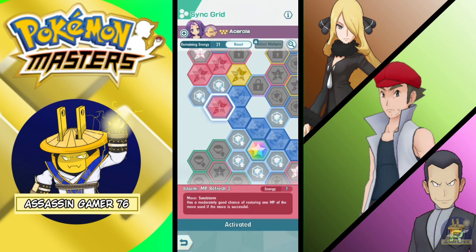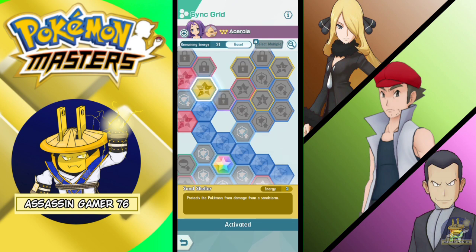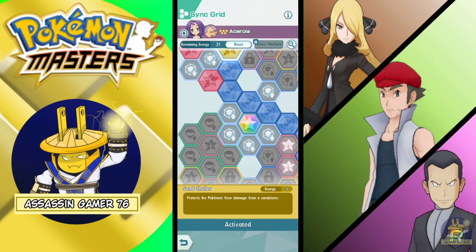I'm planning to use her on the Rush stage and the Battle Villa. Sun Shelter again protects Pokémon from the damage of the Sun Storm. This is not final, but I'll be farming her sync orbs soon.